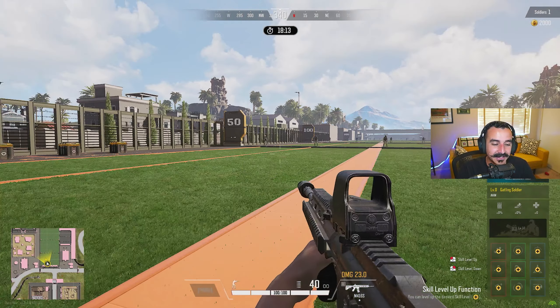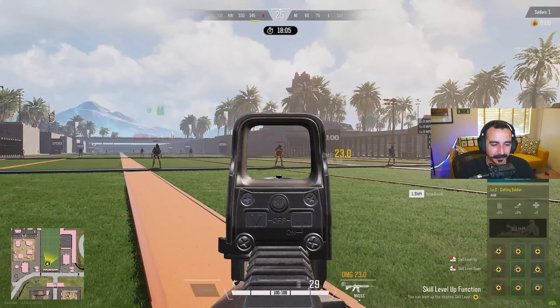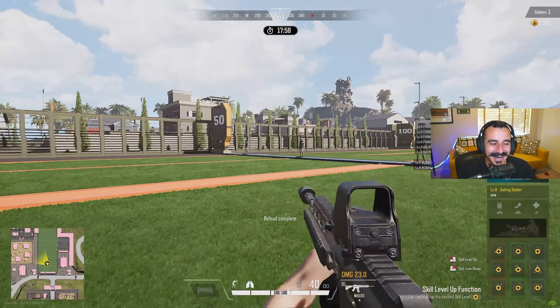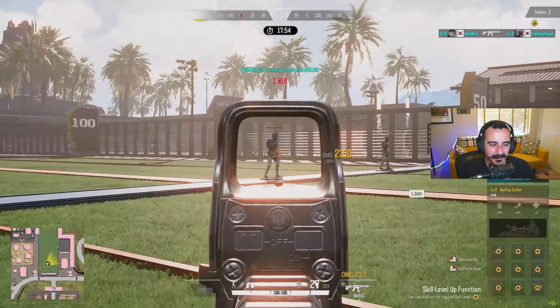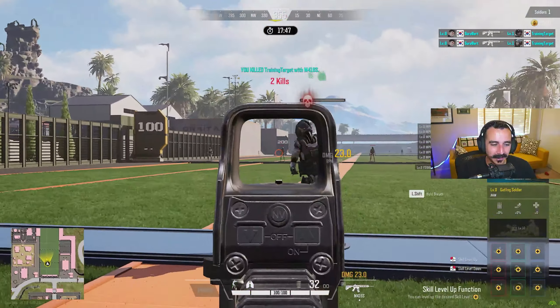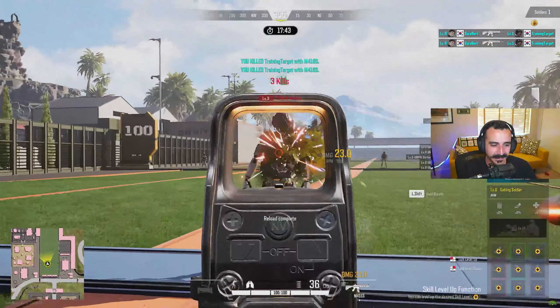What's really cool is from left to right the dummies have different armor variations. The leftmost dummy has no armor, followed by white armor, then green armor, blue armor, purple armor, and finally gold armor. This is a great addition because it helps players figure out how many bullets are required to kill certain armor variations — really useful for working on distance shooting and bullet drop.